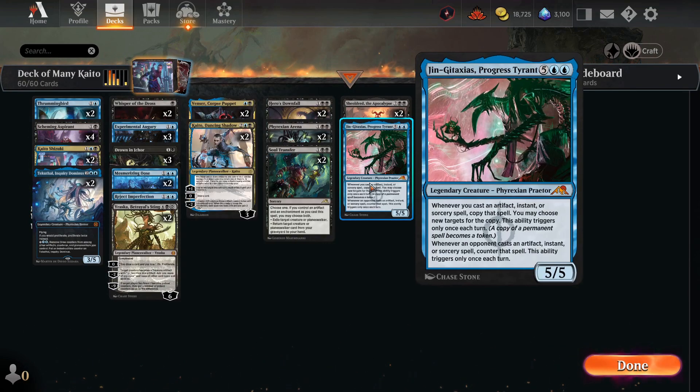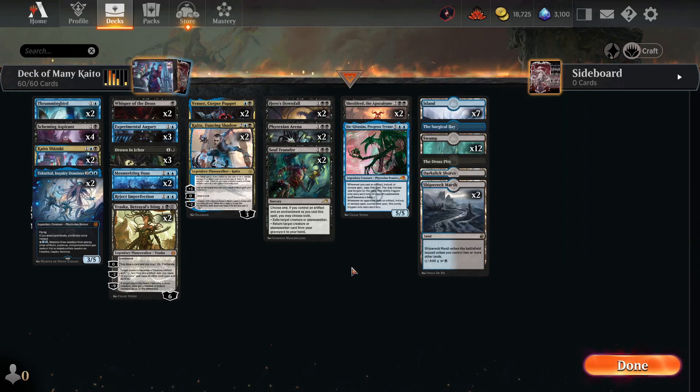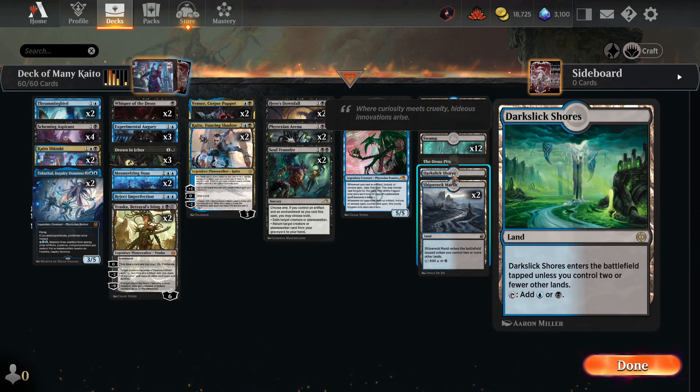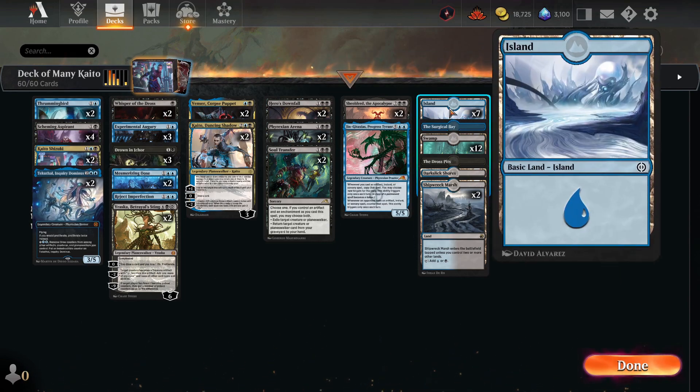With Ginger Tactics we can proliferate four times — that's another eight life drain. We also have Sheoldred, because in the same theme of draining opponents of life without attacking, we gain two life when we draw a card and they lose two life when they draw. The lands include Dark Slick Shores which comes in untapped if we have two or fewer lands, Surgical Bay for card draw, plus regular swamps and islands.